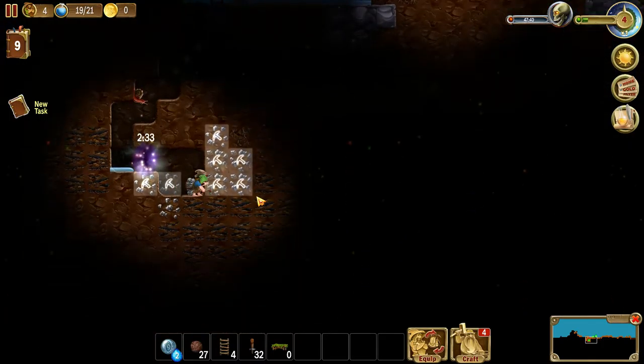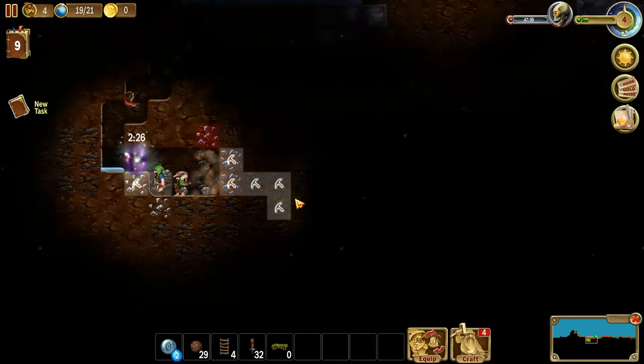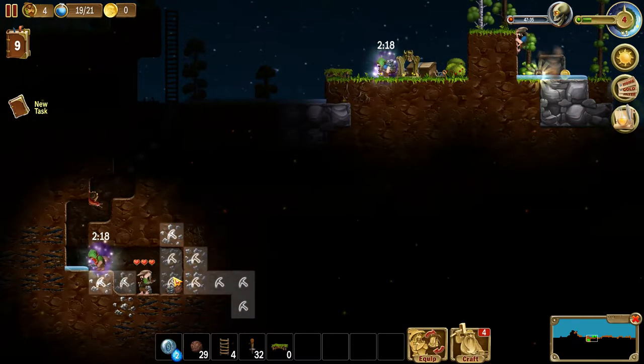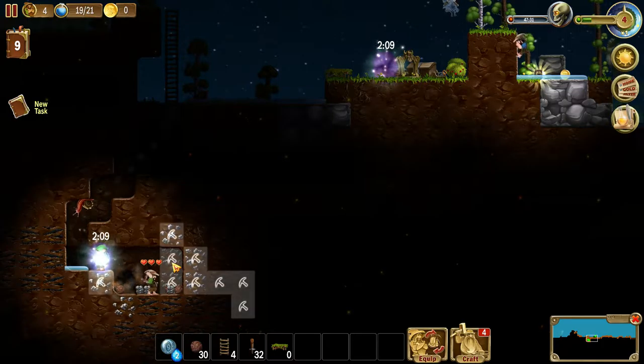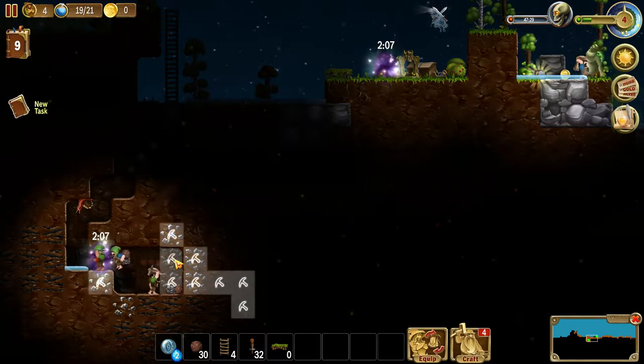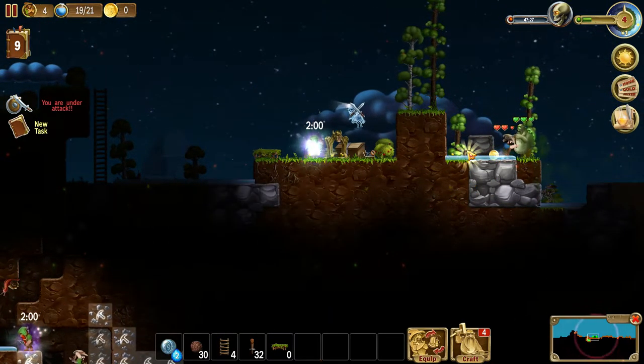I do want some iron. I do want some coal. And there is a lot of it to be had down here. Once I take the background away, I will have to put a ladder so they can climb up and down. They get a little blocked off.